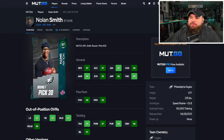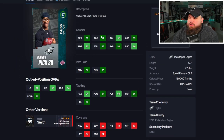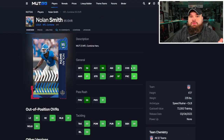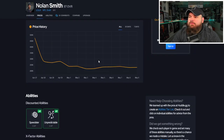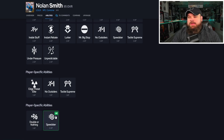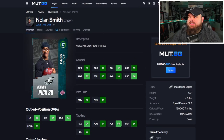Next we have Nolan Smith, picked round one, pick 35 by the Eagles. He also got a combine card that is super interesting — plus two overall, can be 99 speed with the Sugar Rush track card, with amazing finesse and power moves and block shed and impact blocking. Comparing the two cards: the new card is made worse with no pass rush traits on yes, while the old Nolan Smith combine card had way better traits and gets every team cam. The new card can get Speedster or Unpredictable for zero, and the old one could get Speedster for zero as well.